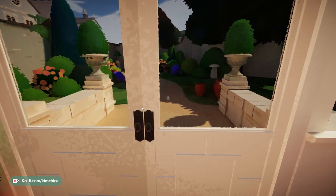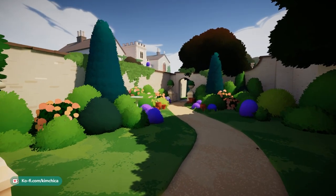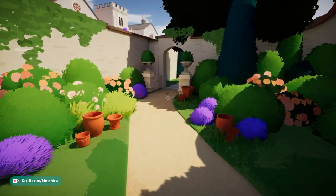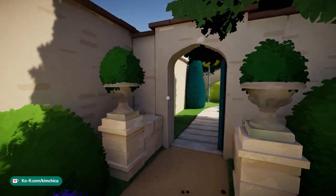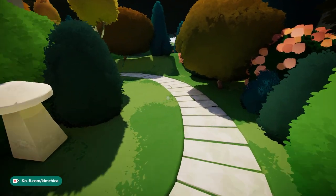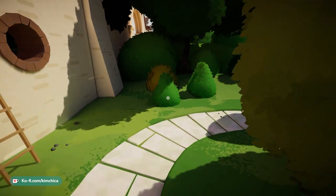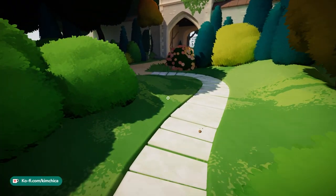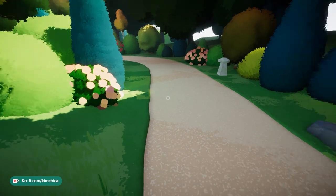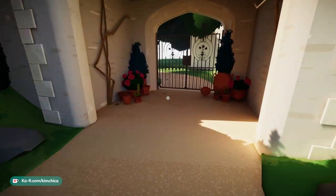Looks like we've unlocked the door outside — we can go explore a little bit. This is very cute, it almost has a painterly effect that I really like, almost like Monet paintings where you can see the brush strokes. We could go to the left or to the right — the right looks like maybe the exit. We live in a very beautiful place.